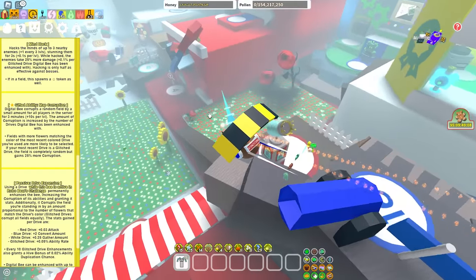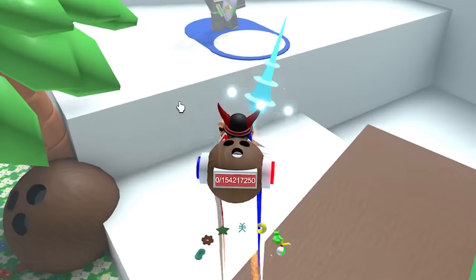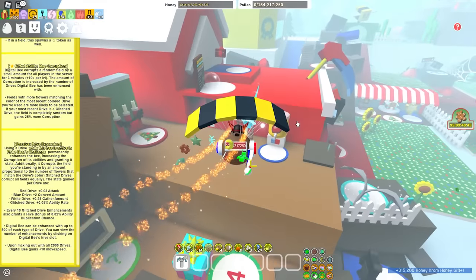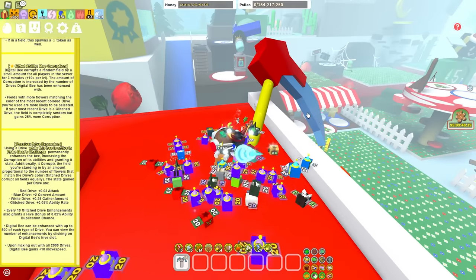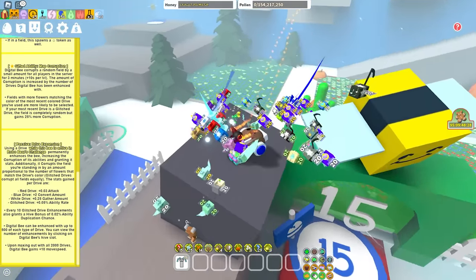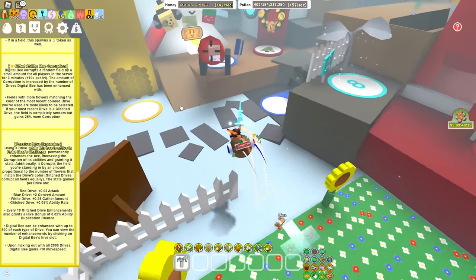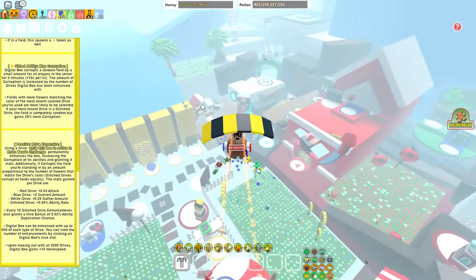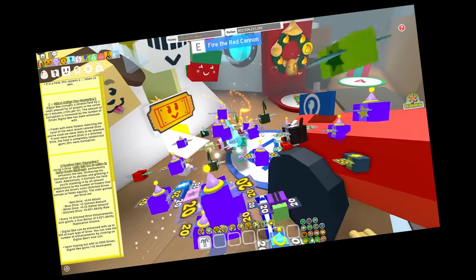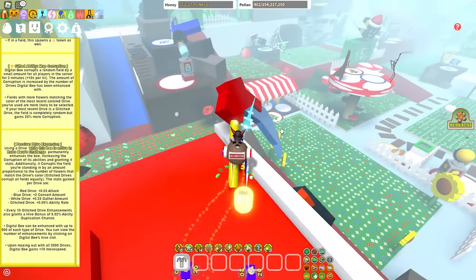The passive ability on this bee - there's a passive? This can't get any better. Using a drive while this bee is active in a Robo Bears challenge permanently enhances the bee, increasing the corruption of its abilities and granting it stats. It also corrupts the field you're standing in proportional to the number of flowers matching the drive's color. Glitched drives corrupt all fields equally. Stats gained per drive: Red drive is 0.3 attack, Blue drive is plus 2 convert amount, White drive is 0.25 gather amount, Glitched drive is 0.05 ability rate. Every 10 glitched drive enhancements also grants a hive bonus of 0.2% ability duplication chance.